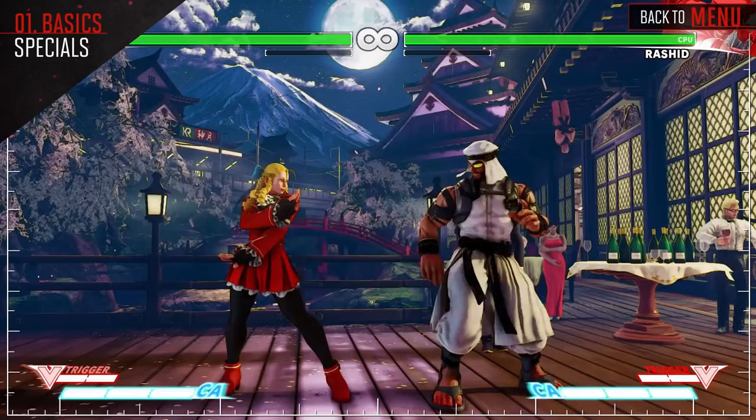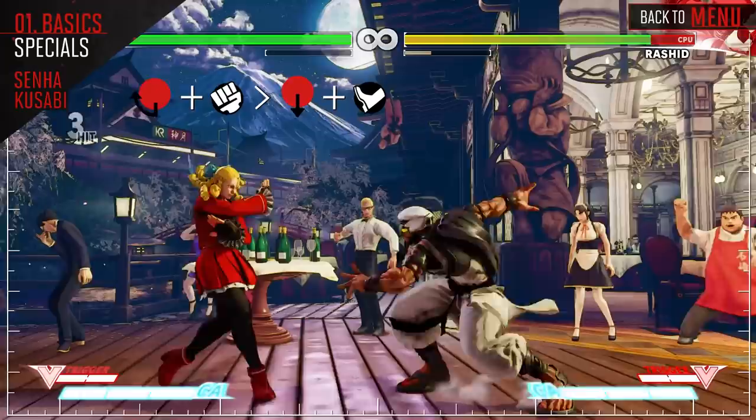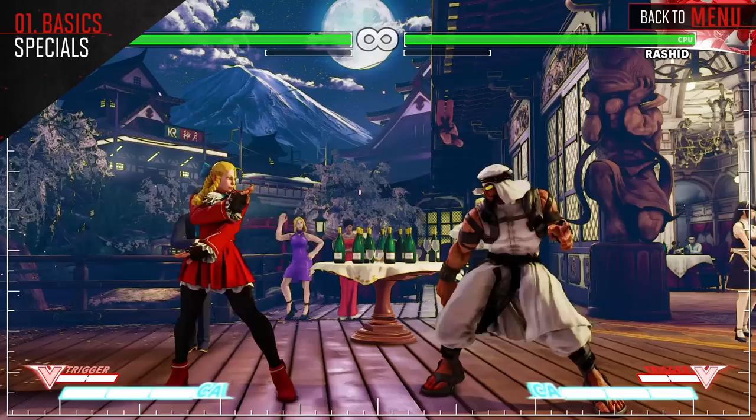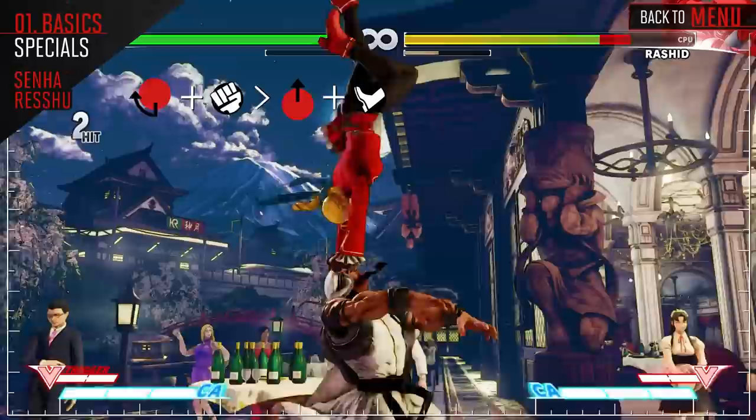Following this attack up with down and kick will result in Karin sliding towards the opponent and knocking them down, which makes for a great combo ender as it keeps you close to the opponent. The second follow-up flips towards the opponent and grabs them, working well for catching backdashes. Be careful when using it, however, as it is very punishable when it misses and doesn't grab crouching opponents.